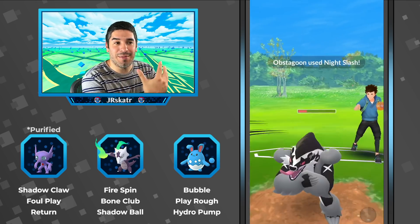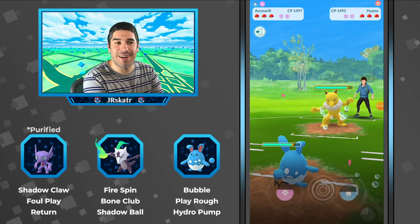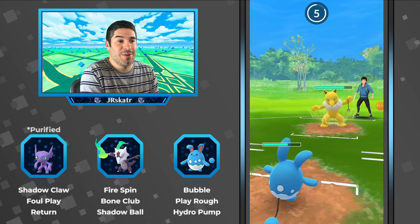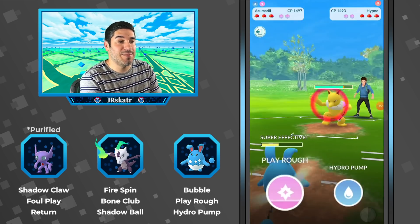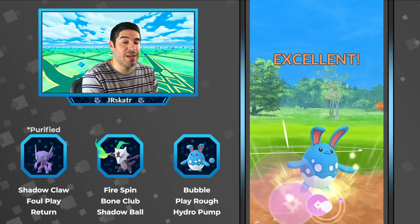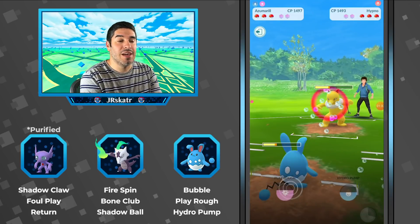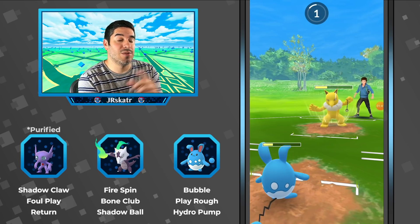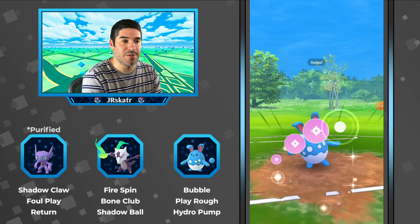Interesting — hindsight's 20-20, but I think I would have maybe shielded that, because why else would Sableye stay in that matchup? Maybe his opponent wasn't expecting it, or maybe was expecting a shield bait. Anyway, they both switch out. The opponent switches in Hypno into the Azu, which probably means the Hypno's running Thunder Punch — which it was — so that's kind of a hint: if your opponent switches in a Hypno against your Azu, they most likely have Thunder Punch.